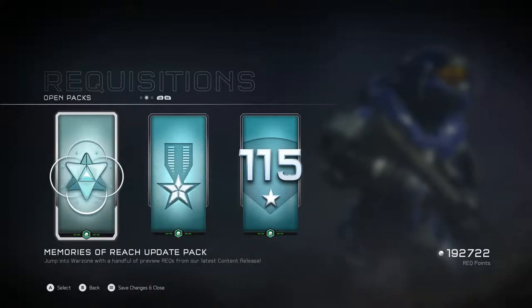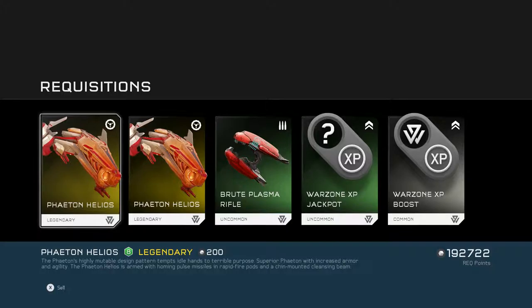So here's what it gives us: Two Phaeton Helios, Brute Plasma Rifle, and two Wars of Booths — which is good. The Phaeton's highly mutable design pattern tempts idle hands to terrible purpose. Superior Phaeton with increased armor and agility. The Phaeton Helios is armed with homing pulse missiles in rapid-fire pods and a cheat-mountain cleansing beam. That's the first time I've seen them use 'superior' in one of these descriptions. We got two here.